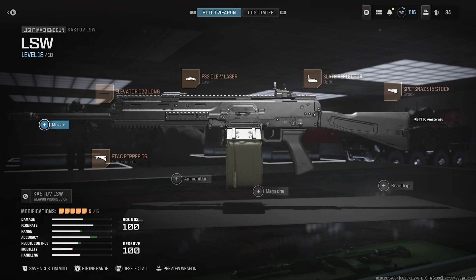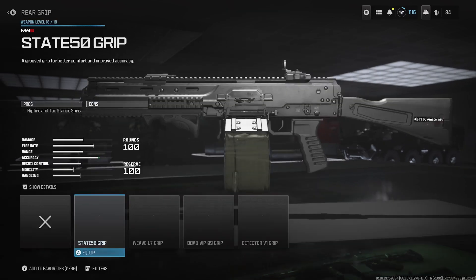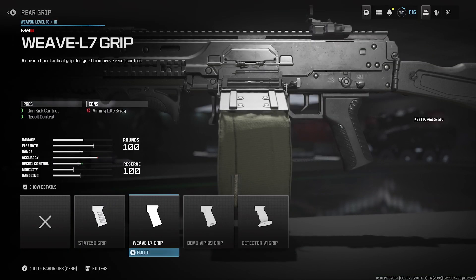Last, we have the FSS OLE V Laser. With this laser sight, you'll be shredding. But if you want your recoil control up a little bit more, you can take off the laser and put on the Weevil 7 Grip. It takes down your accuracy by a little, but it brings up your recoil control more than it takes away from your accuracy, so this might work better for you.